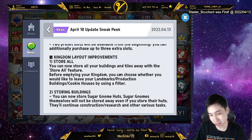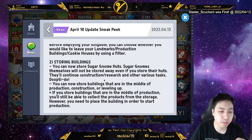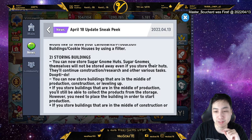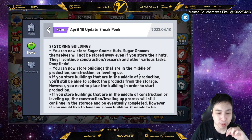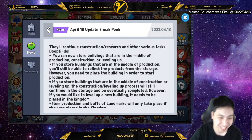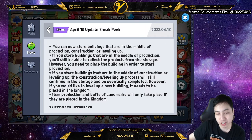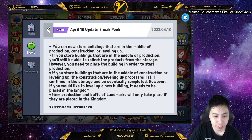You can now store all buildings — that's what I was wanting. When entering the kingdom you can choose to leave your landmarks, production, and use a filter for storing buildings. You can now store the sugar gnome huts, but they themselves won't be stored away even if you store them, so they'll still work. You can store buildings in the middle of production and they'll finish up in storage, but you can't start new production while stored.